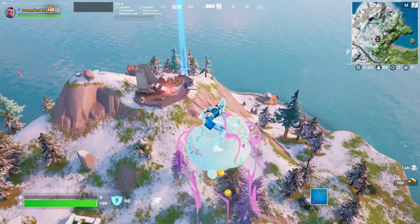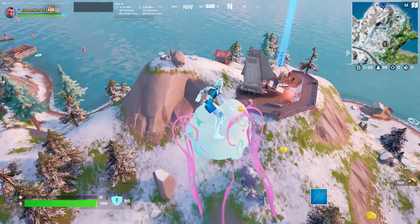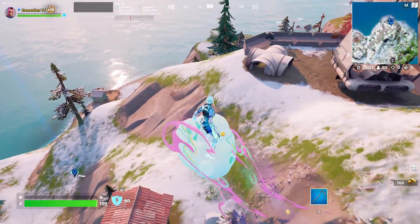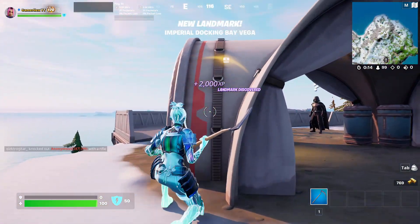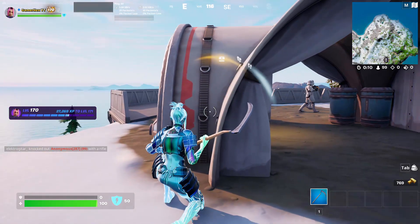And once you come to this area guys, be careful from the boss and the two guards around him. We're gonna come from behind — just come from behind. Don't let them see you. Now I will come to here. I will crouch. He didn't see me. Nice, move away.